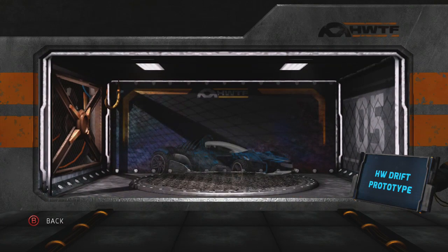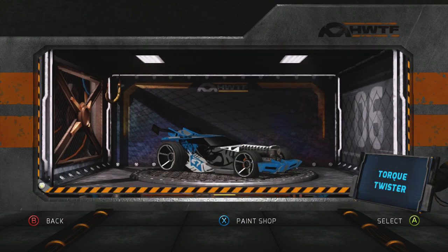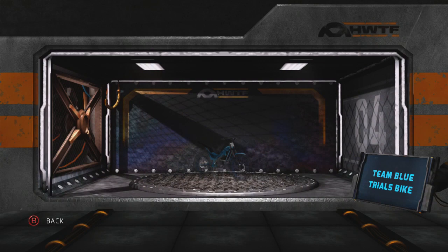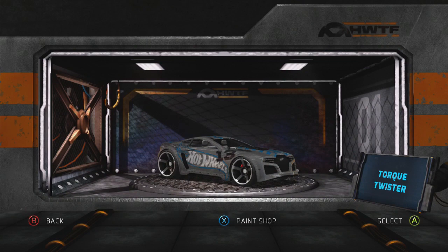Prototype is Grease Lightning. And Drift King will be Track T. So we have four cars left. Who would the bike possibly be? Since Grease Lightning is always the light one - light and fast - I'll call the bike Grease Lightning as well. And then Torque Twister - this one is a fairly standard one compared to the rest. This one will be The Professor.